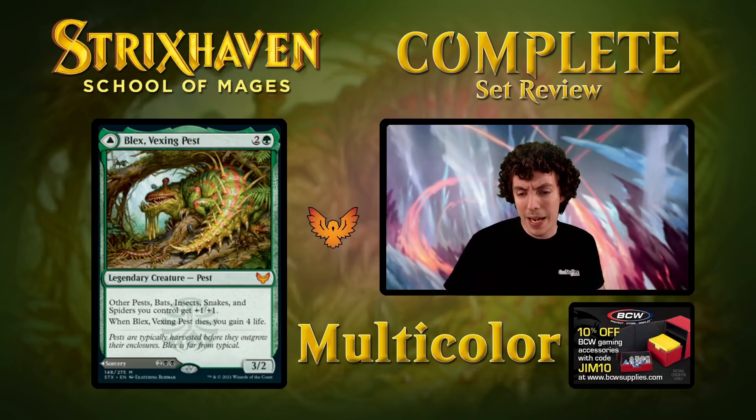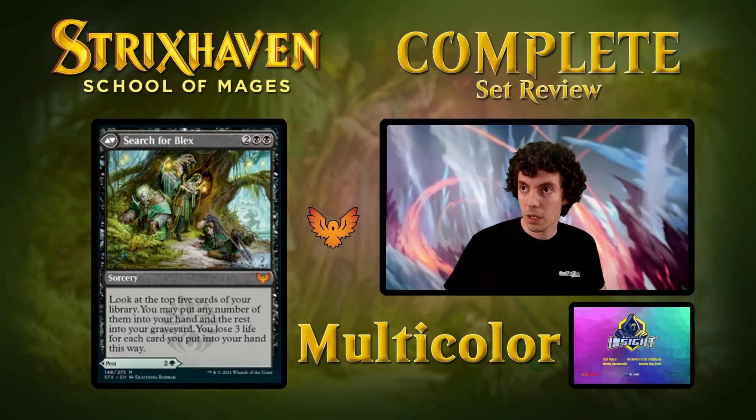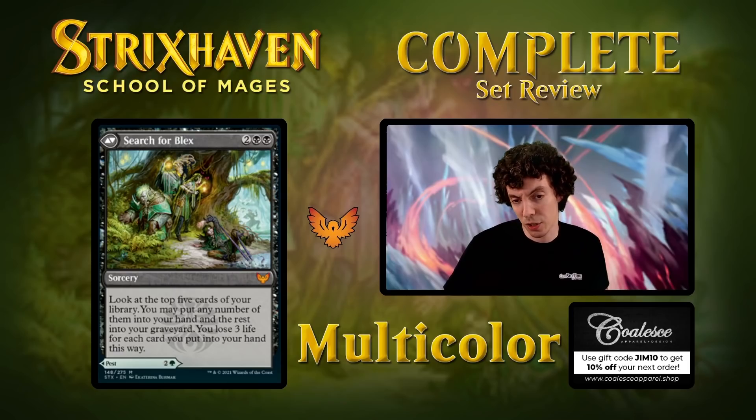This card is great — I like it a lot in Constructed. In Limited, this card is phenomenal, just a super good draft card. Probably want to use the back side more often than the front, but both are very good effects. It's a mythic — I can see this card not being mythic, but it's pretty powerful. Very fun design, very cool card. A-plus on Blex. I want to search for Blex too. The flavor of Search for Blex not actually finding Blex all the time is a little rough, but it's a card you can play four of. It's a legend that's also good even if you draw multiples. Super sweet.